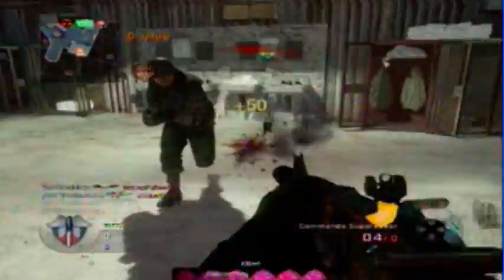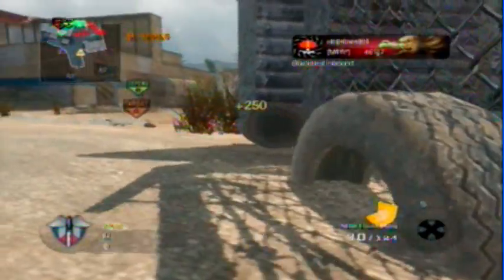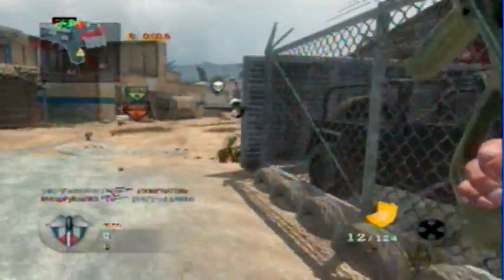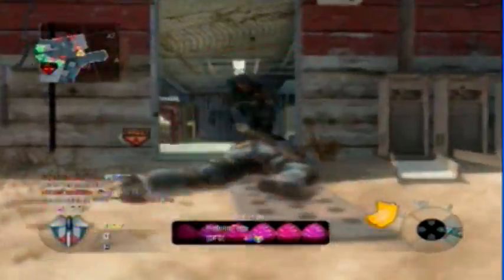Okay, so this is their main spawn on this side, on your offense side. This is the main spawn. And you want to put a tactical insertion in the house, in front of their spawn. That's the closest spot where you can put your tactical insertion.